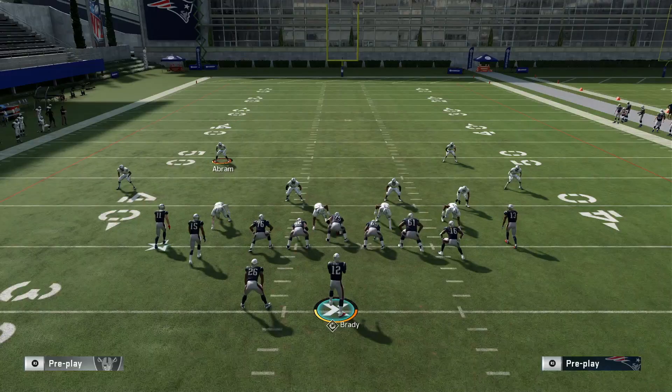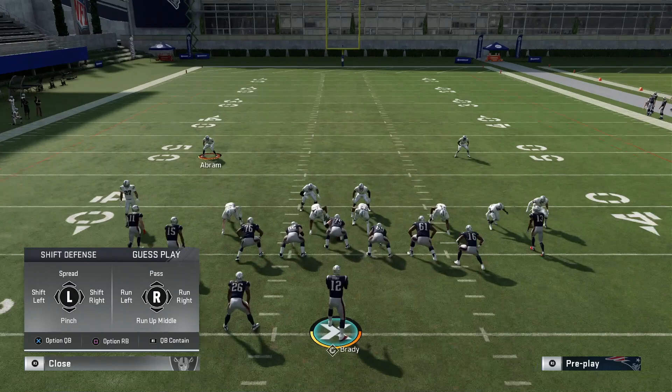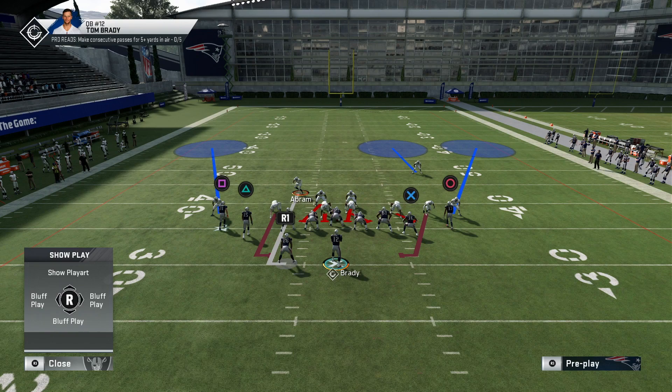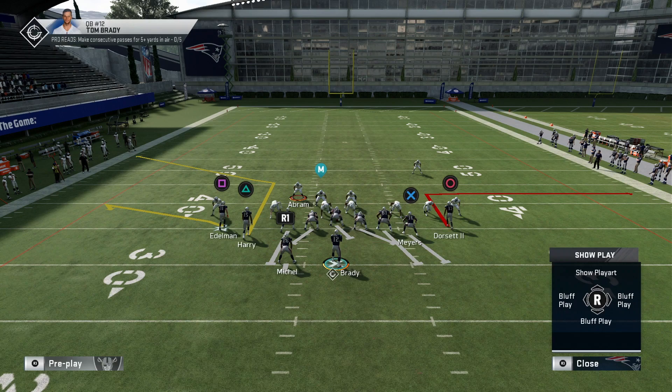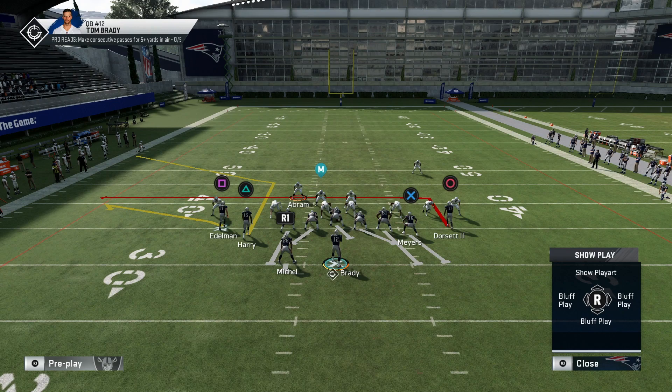We've got some good route combos here. When they blitz everybody like this, it can be difficult but it's not as hard to beat blitz everybody down after down. I like this route combo where you have a flat route, a corner route, and then either a hitch or an in route — three guys. If you have an identifier on your quarterback or center, you can see where their user is. And if you know where their user is pre-snap, you know to probably go away from the user.